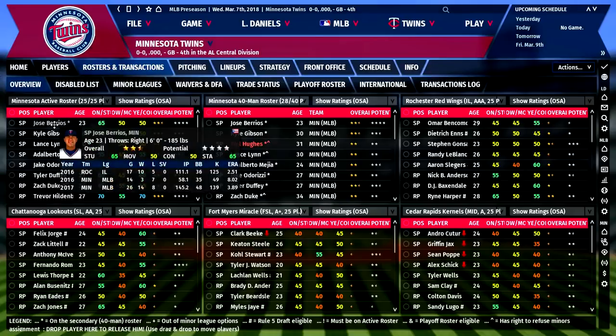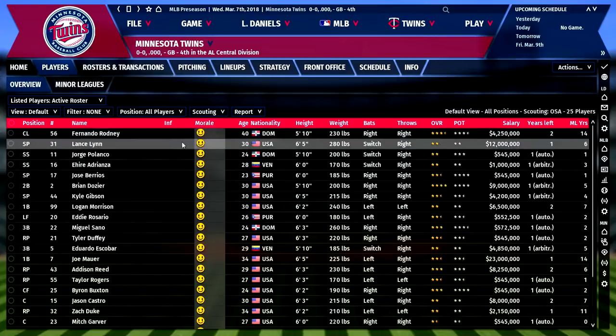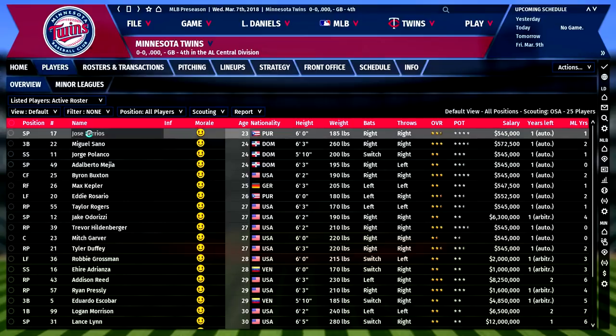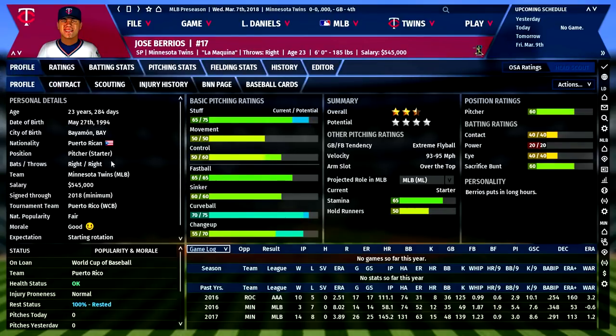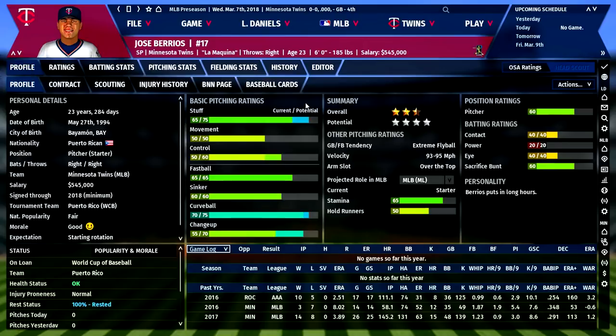Here is the roster showing our different rosters — the active roster, the 40-man, and our affiliates in the minor leagues. There is a morale system in the game. When you click on a player like Jose Barrios, you get all their information: personal details, salary, morale, and health status. Ratings are on a 20-80 scale where 80 is the best. Barrios has very good stuff, a great curveball and changeup. He's only 23 and should hopefully be the future ace of this team.